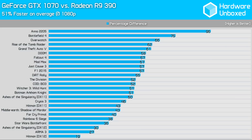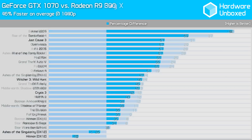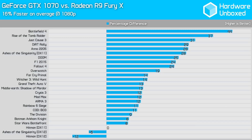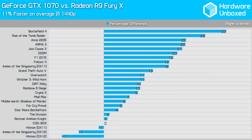Those with an R9 390 also see a significant boost when upgrading to the 1070 — on average 51% at 1080p. The only games with minimal gains were Ashes of the Singularity and Hitman, both AMD-sponsored DirectX 12 titles that make good use of async compute. At 1440p the 1070 was 46% faster than the R9 390, with the 390 slightly recovering partly due to AMD driver overhead issues that plague Radeon cards in DirectX 11 titles at lower resolutions. Compared to the Fury X at 1080p, the 1070 was on average 16% faster, and at 1440p it's 11% faster, with again only those two DirectX 12 titles being the 1070's undoing.